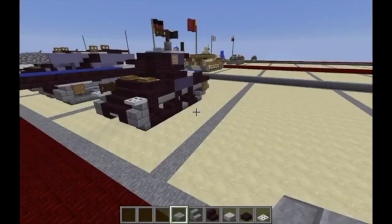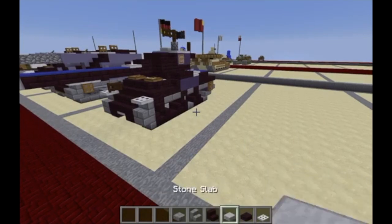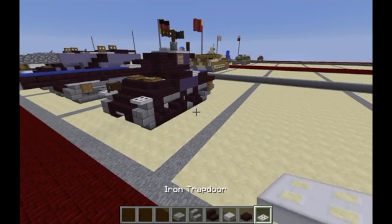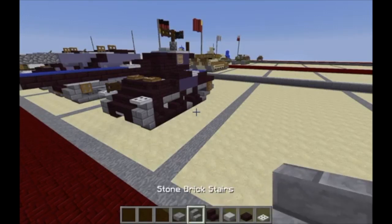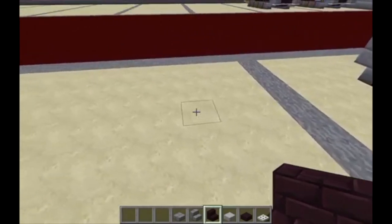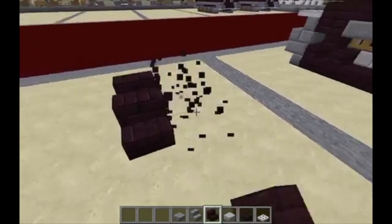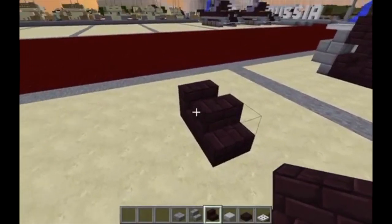Let's just get right into the tutorial. For layer one of the tank, we're going to want stone brick slab, stone brick stair, nether brick stair, stone slab, nether brick slab, and iron trapdoor. We're going to start off by taking our nether brick stair, starting on the right side of the tank, and placing down two nether brick stairs.